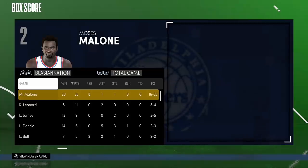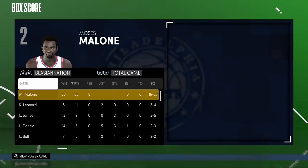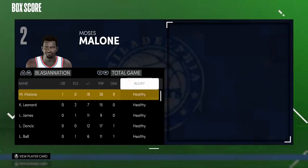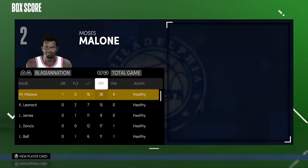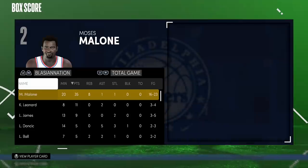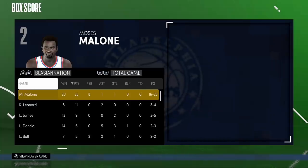I think it goes Anthony Davis, Hakeem, Moses Malone - whatever order you want - those three guys are the meta of the center position right now. I know Giannis can play center but he's not as OP as people thought he was going to be - a lot of people prefer to play him at power forward. This Moses Malone card is the real deal - he can do it all. That Hall of Fame quick first step was doing work, and even with an 85 driving dunk he was really putting it down.